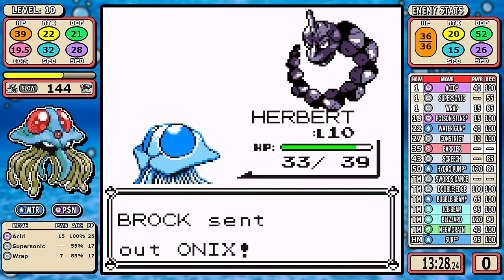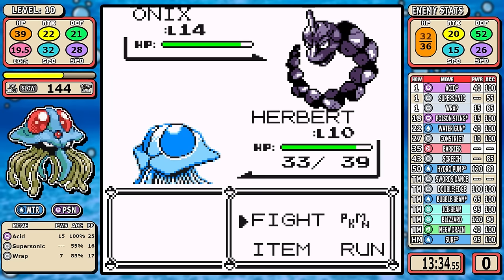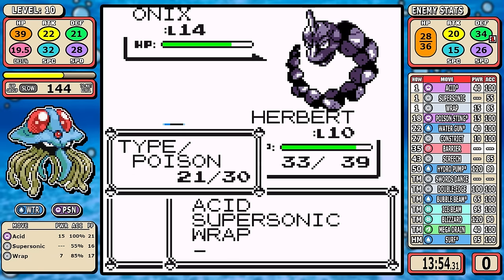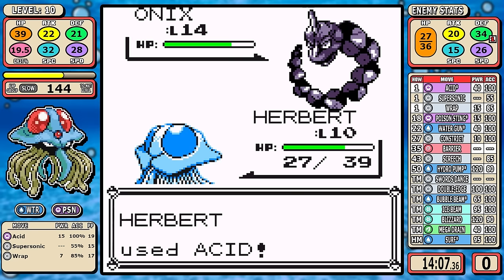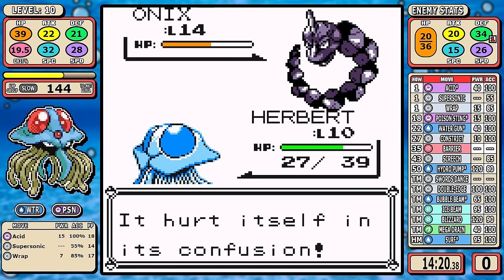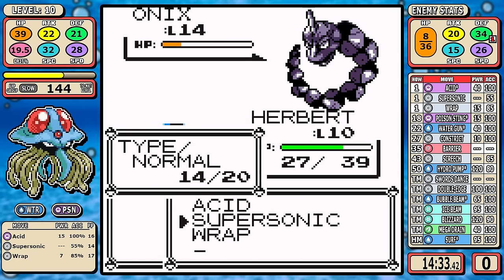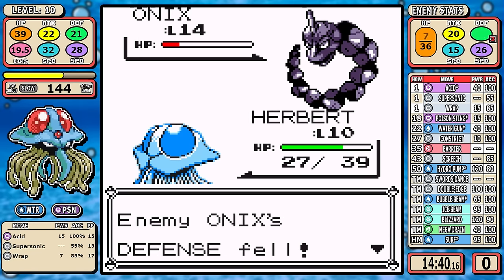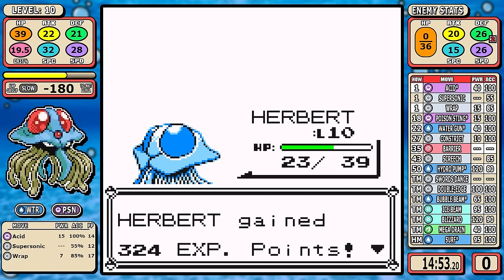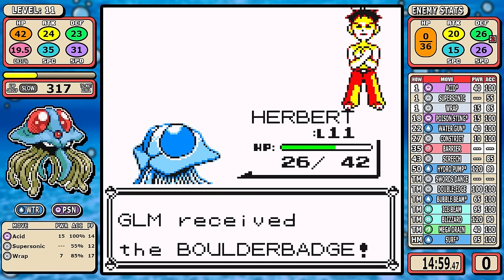On to Onix — the key thing is we have a lot of Speed, so we outspeed it and that takes the guesswork out. You know when it's going to use Bide, when to pull back on damage. Onix is a prime target for Supersonic since confusion can really carve it up and knock it out of Bide. I didn't go for a single Wrap on Onix because this strategy was just too good. For a consistent Brock, I'd say fully Wrap the Geodude, then use Supersonic and Acid on Onix.